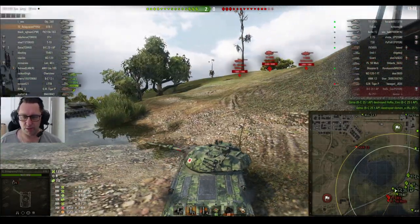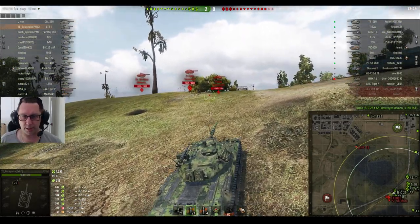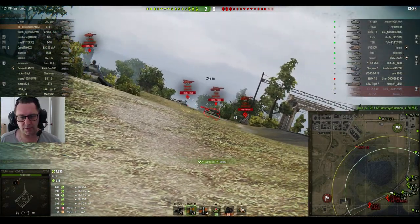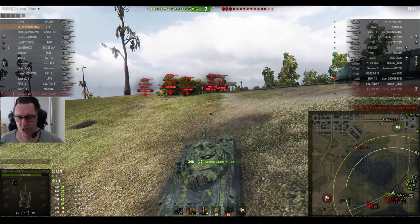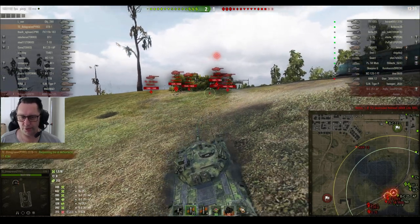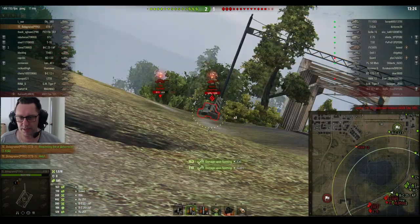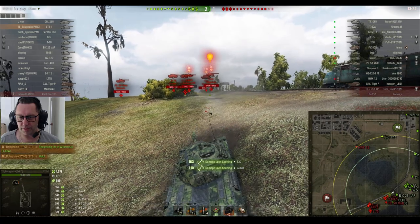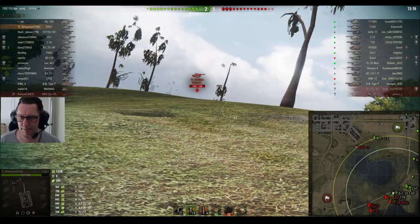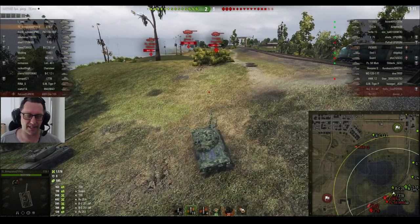1230 damage done already. The RU 251 goes down to the Baby Batchat on Bolognese's team, who's picked up both kills. Bolognese isn't stuffing around — he's getting stuck in up here, getting vision for his team and chipping away at tanks. He shoots the T30 for 348 hit points, just pulling back, trying to bait some of these tanks over to give teammates a chance. He fires towards the Emil but doesn't quite land the shot.